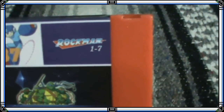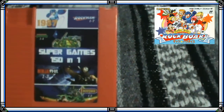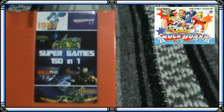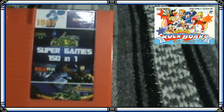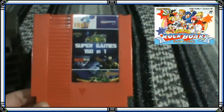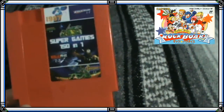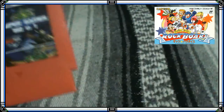Entre los juegos incluidos vienen los Rockman del 1 al 7, y además de los 6 juegos de NES, trae un juego bastante poco conocido que no salió de Japón: Rockboard, una especie de intento de Mario Party con los personajes de Mega Man. Lo recomiendo porque en este cartucho ese juego viene en inglés, y al no haber salido jamás de Japón, es bastante curioso que sea el único juego traducido del cartucho.